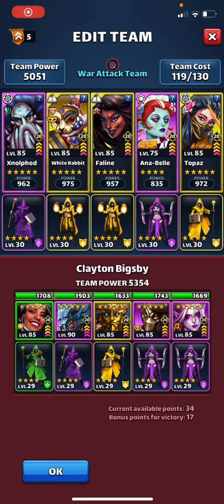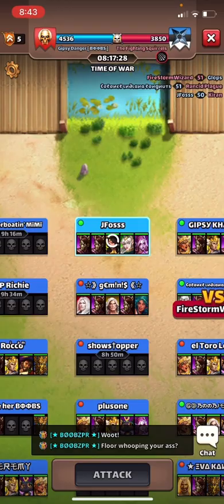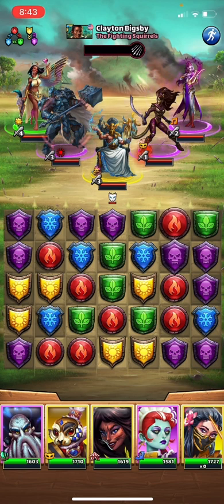All right, hit number two. We have a double limit break Ludwig here at flank, so we have four turns of taunt to begin. Bring in the yellow heavy versus triple purple and Annabelle for dispel of the taunt. Okay, we have some combo potential — we have a red and a green. Trying to see if I can consolidate to a diamond.